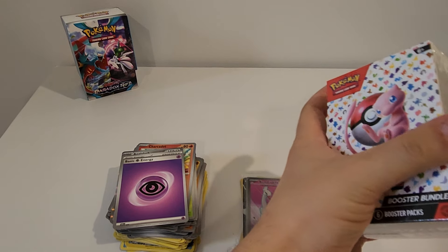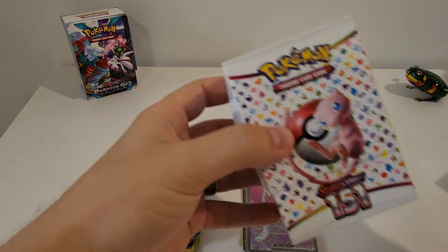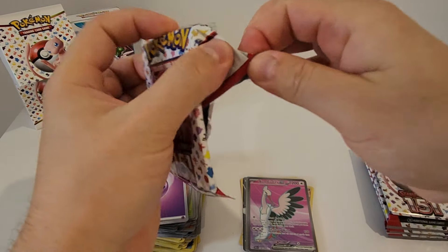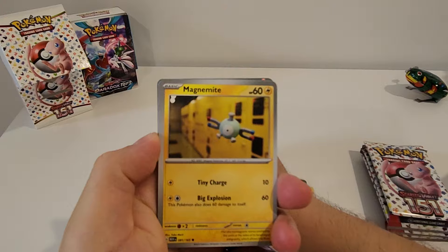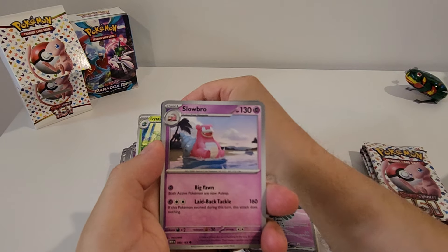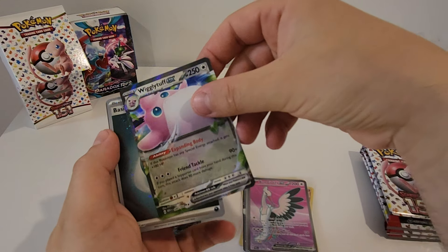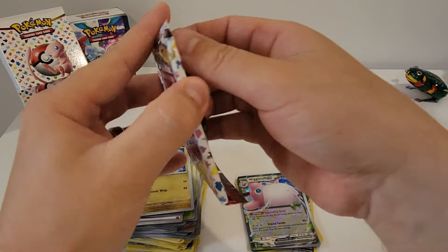Let's move on to our 151 Booster Boxes. I haven't opened any of these for a little while now, so good to see what we get. Very keen, can't wait. First pack: Magnemite, Caterpie, Eevee, Kadabra, Ivysaur, Slowbro, Dugtrio, Dratini Reverse. Hey, we've got a Wigglytuff EX and a Holo Energy card — very nice, good start!